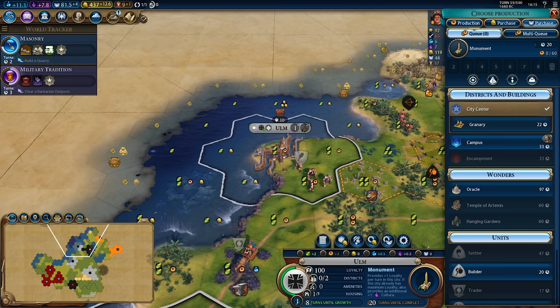In the first trial we select monument first, which takes 20 turns, and the city will grow in eight, granting us another production from working another grassland hill tile. That will shave another three turns off the monument, meaning it took a total of 17 turns to build that monument. Once the monument was completed it took another 17 turns to make the granary, which means in total it took 34 turns to build the monument and granary.